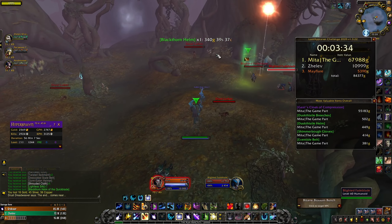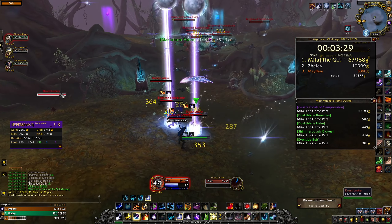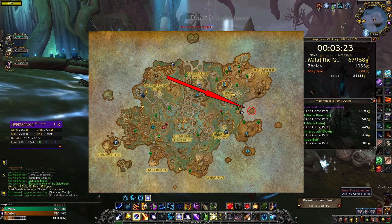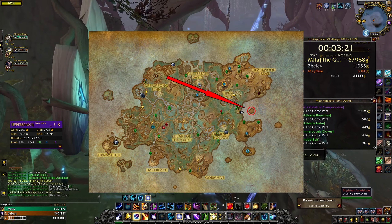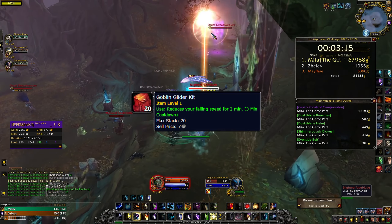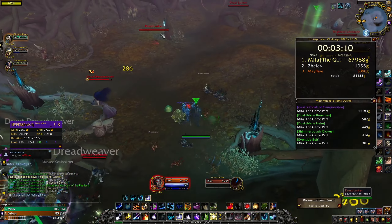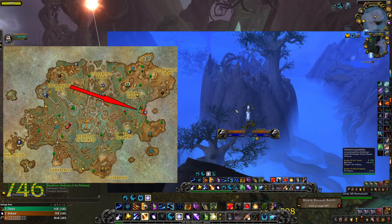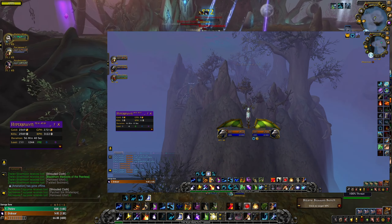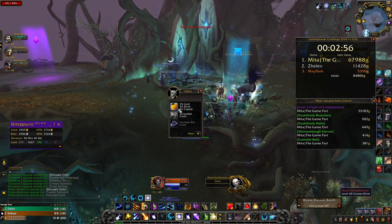To do this farm you should have 2 groups of 4 people, and I think you don't even need a monk for this farm, though of course you can have one. This farm is located in Ardenweald; you can see the exact location on the screen. To get there, buy a Goblin Glider Kit from the auction house — they are not expensive. Come to the exact location shown, jump, and use the Goblin Glider to reach the spot. Once you are there, just kill the mobs — they will hyperspawn and the faster you kill them the faster they will respawn.